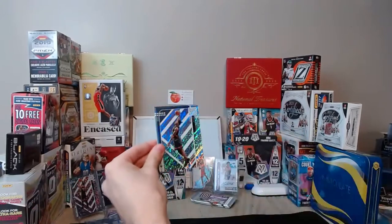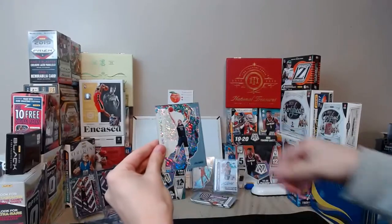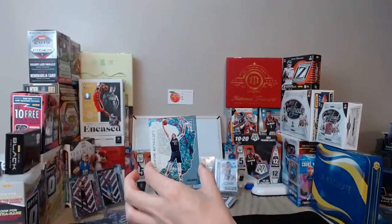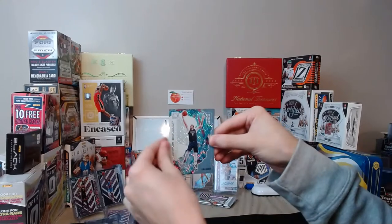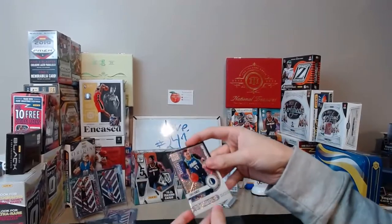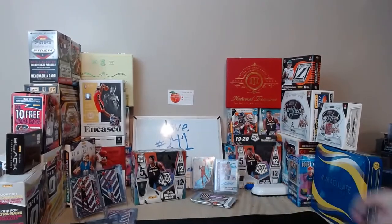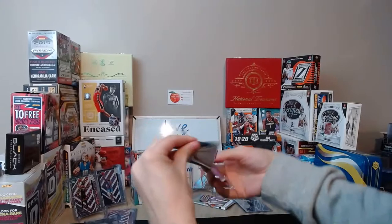Next pack: Tim Hardaway Mavericks, Marco Fultz Magic, Jonas Valanciunas Grizzlies, Russell Westbrook Rockets, and another Upper Echelon — this time it's Luca! Very nice for the Mavericks. That's probably a two-hundred-dollar card, they go for a lot more than you think. Then back to back — another Luca Mavericks! Wow, another day another dollar for the Mavericks. You got a Status Symbols and an Upper Echelon Luca in the same pack, back to back. Very nice! And the Harden earlier too — two Upper Echelons, very nice.